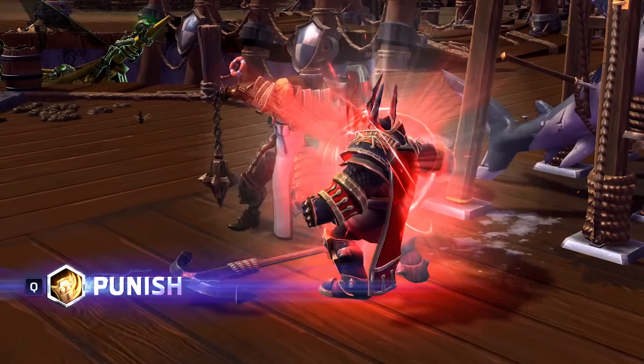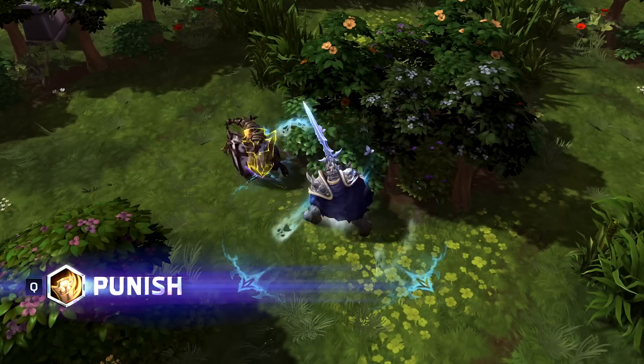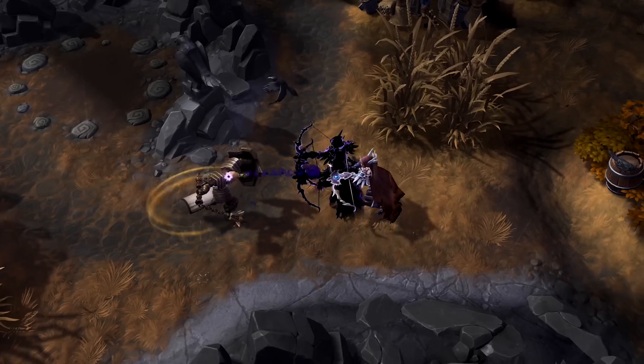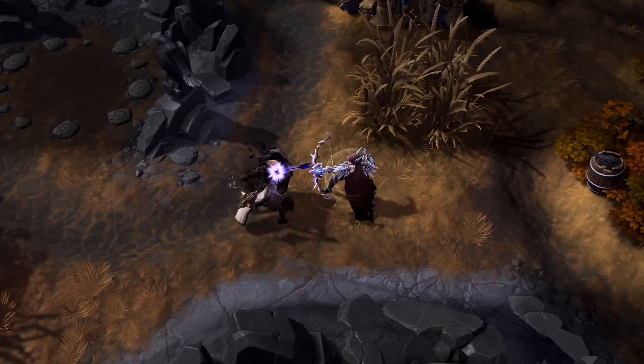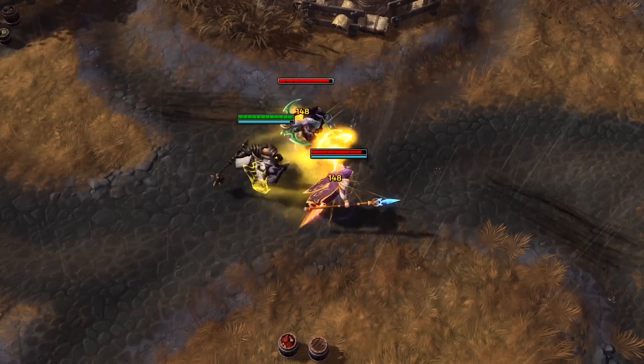Punish can be utilized to damage and slow enemies. Johanna steps forward and lashes out with her shield, dealing a moderate amount of damage to the area in front of her while also slowing enemies by 60%, decaying over 2 seconds.